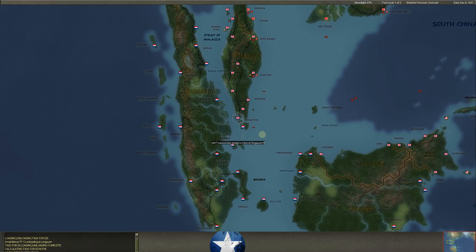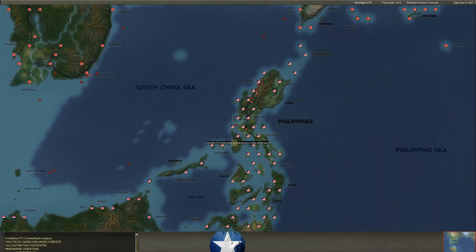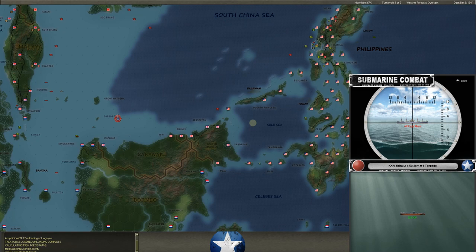Minesweepers become less and less important as the game goes on, but early on the Japanese already have a lot of ports mined — Singapore, Manila, places like that. You've got to get your minesweepers out there, and that's exactly what we did. The John Ford locates mines, and our minesweepers the Finch and the Lark are out here destroying mines in and around Bataan, just off of Manila.